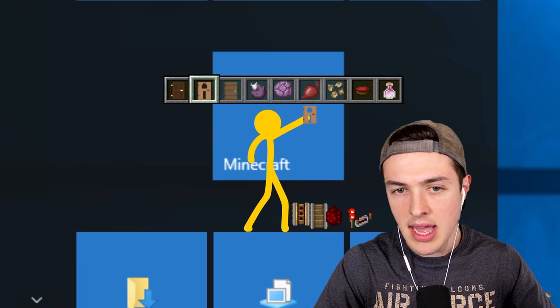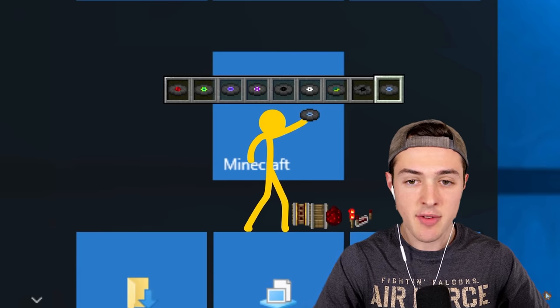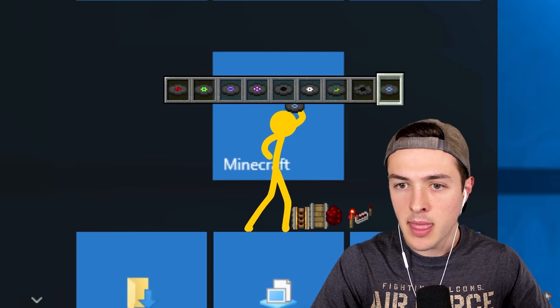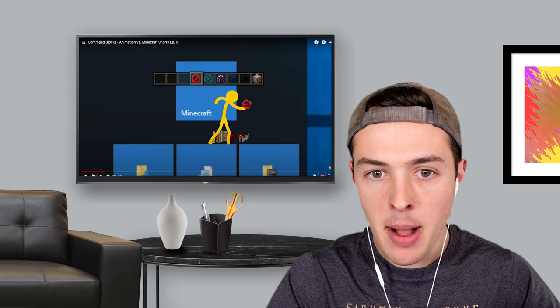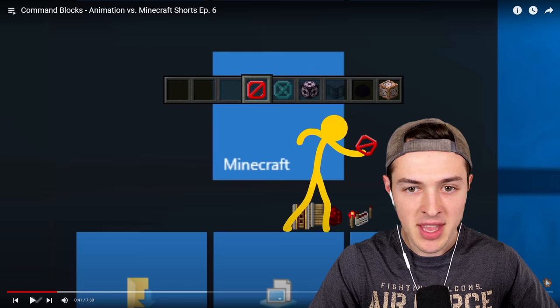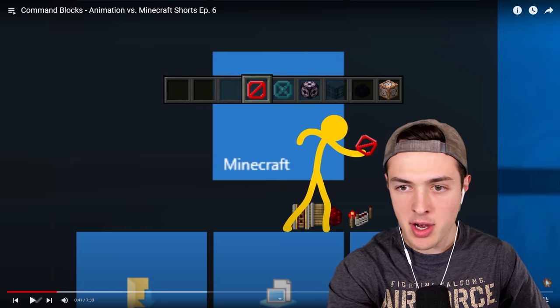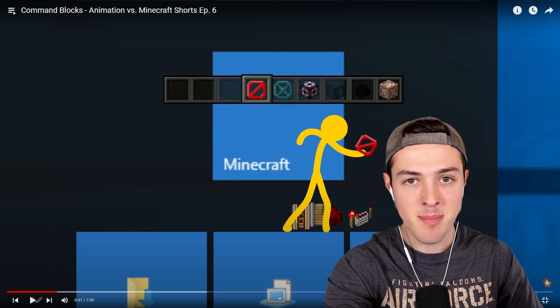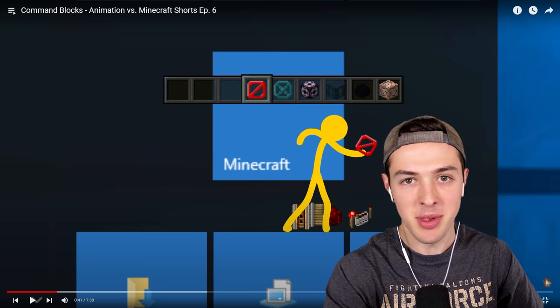They're going into the flowers, the dyes, the doors, the chorus fruits, all the different music discs. They discovered note blocks in the last one. My man just went into the illegal territory of the creative menu. There's a barrier block, some other weird blocks, the monster spawner, and then there's the command block. I have a feeling they should not be allowed to touch the command block.